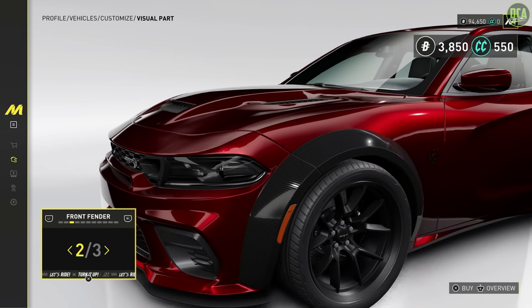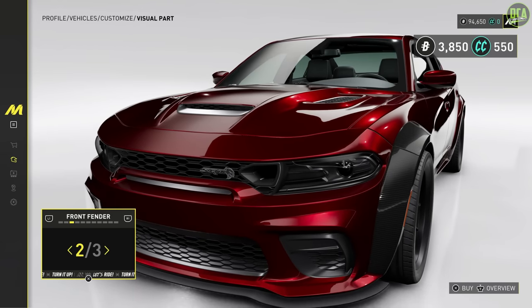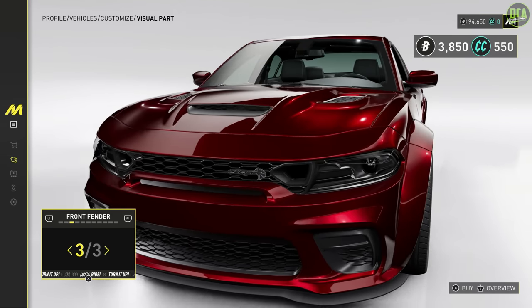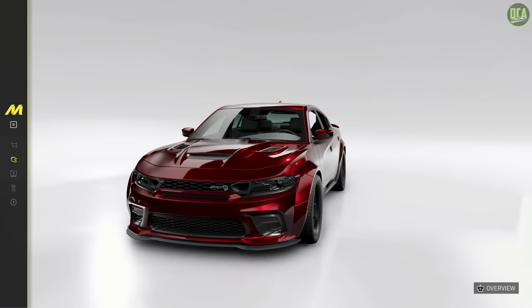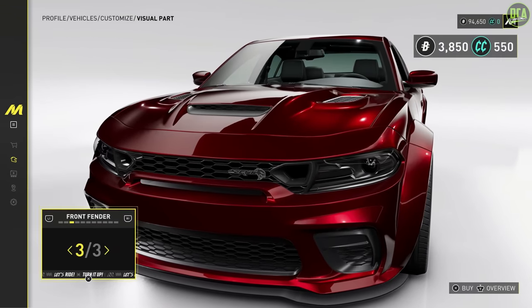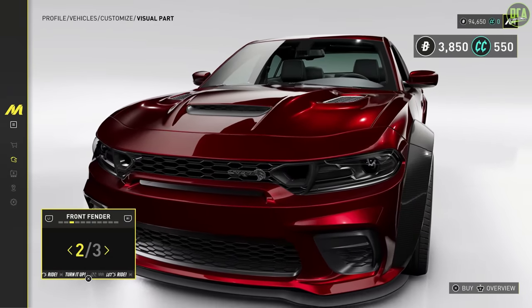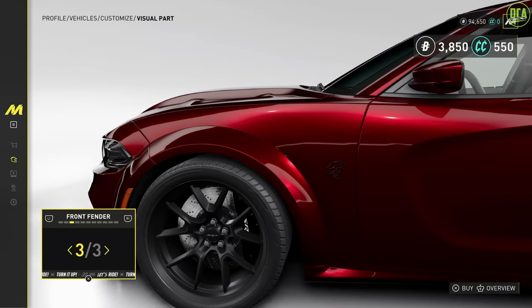Front fender — you got carbon, and then that one. What's the difference? Well, if you do this one it's just even wider, which is kind of wild. The car is already kind of wide, and then this is just insane. You can go even wider than what you already have — it's like a double wide body.